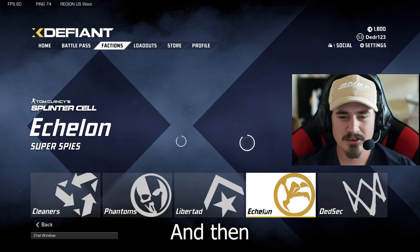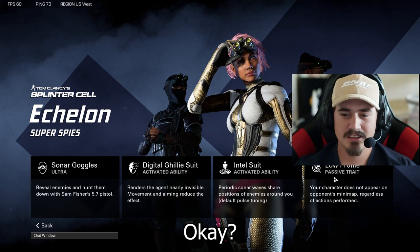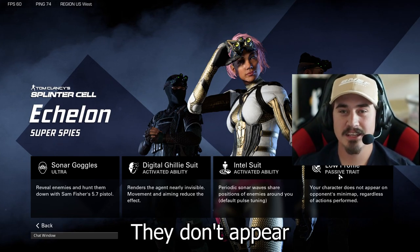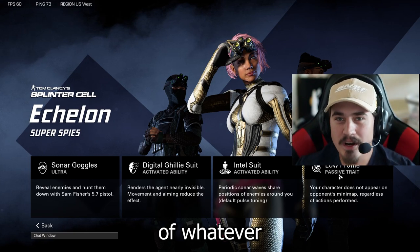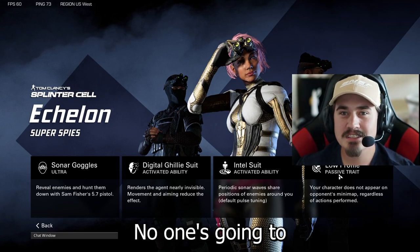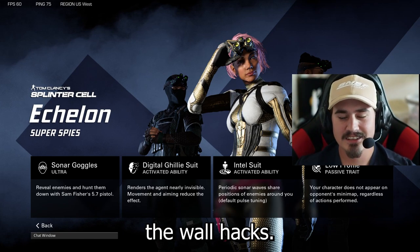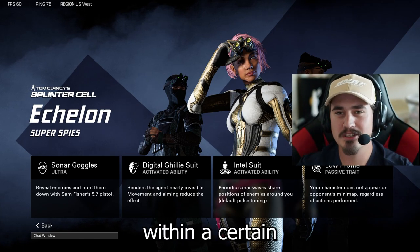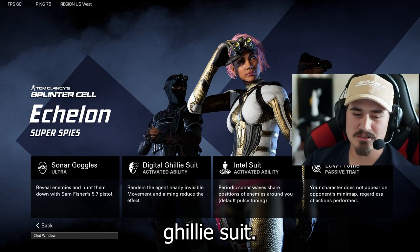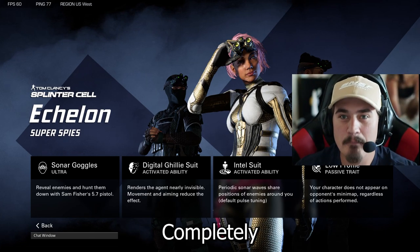Next we got Echelon — the hackers of the game. They got a low-profile passive trait: they don't appear on the mini-map at all, regardless of what they're doing — even if they're shooting in the air. Then we got the Intel Suit — that's the wall hacks. You can see people through walls within a certain radius, which makes it super broken.